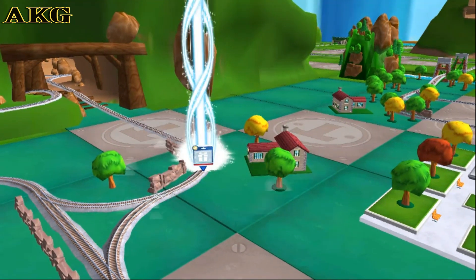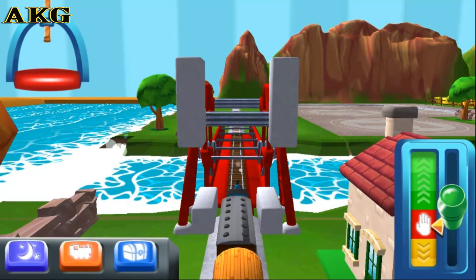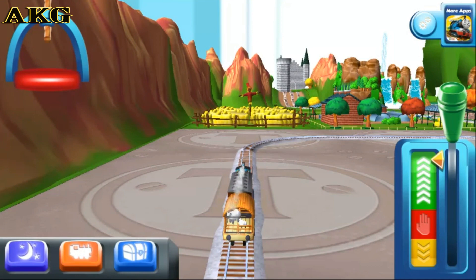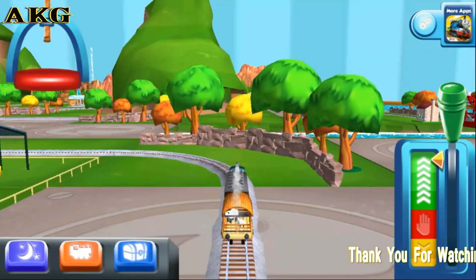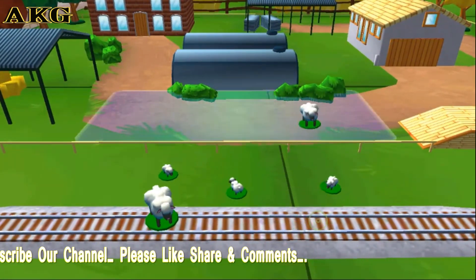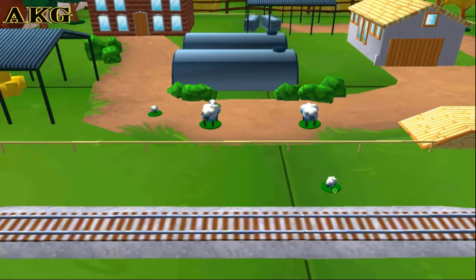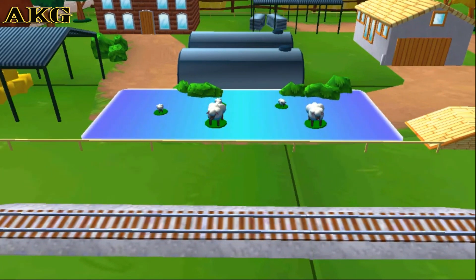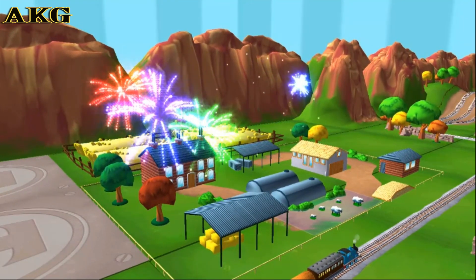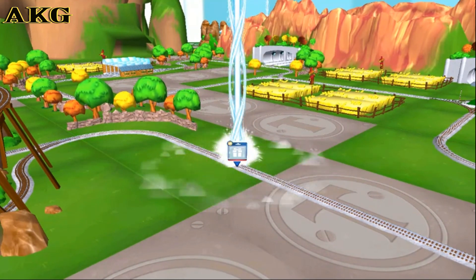Follow the beam of light to find your surprise pack. Bubbling boilers — some sheep have wandered off from the farm. Can you help? Excellent! Pumping pistons — your engine was really happy to help.